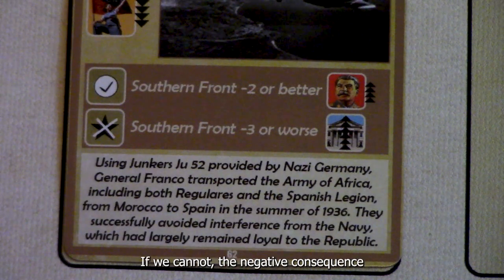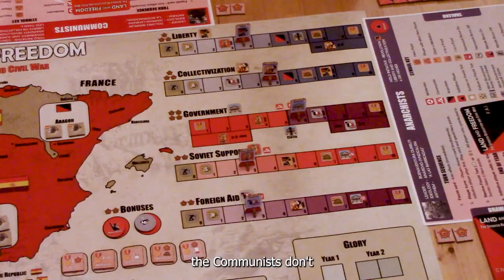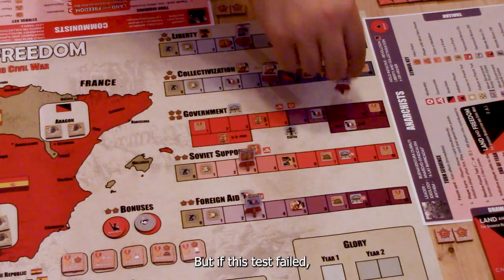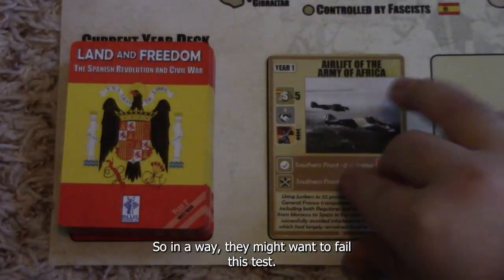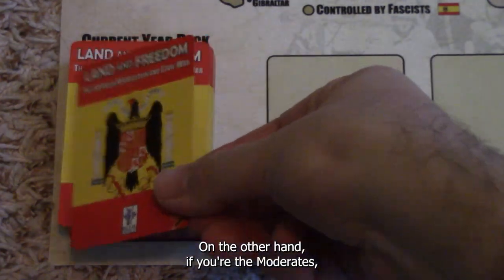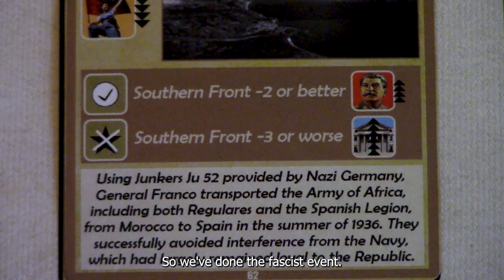If we cannot pass the test, the negative consequence will be the Government moving towards the center. Right now the Communists don't have control of the Government because it's on the moderate side. But if this test failed, the Government would move one towards the center and be taken over by the Communists. So in a way, they might want to fail this test — on the other hand, if you're the Moderates, you're going to want to pass this test. So we've done the Fascist event.